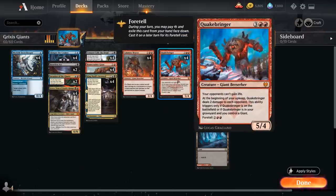Last but not least, we have Quakebringer, which at the beginning of our upkeep deals two damage to each opponent. This ability triggers only if Quakebringer is on the battlefield or in our graveyard and we control a giant, and there's no lack of giants in this deck.